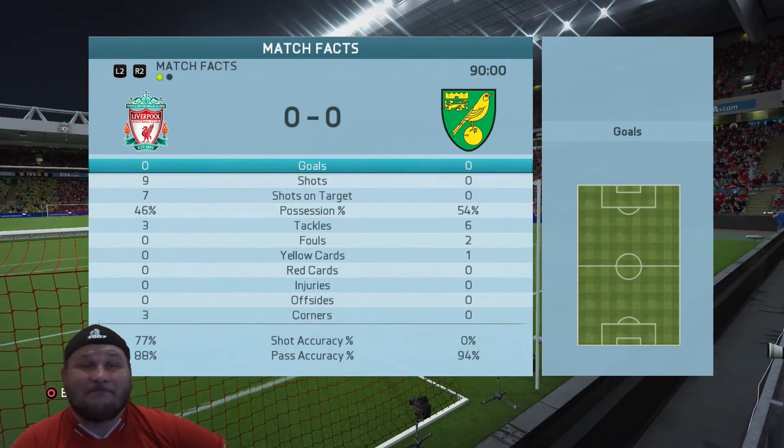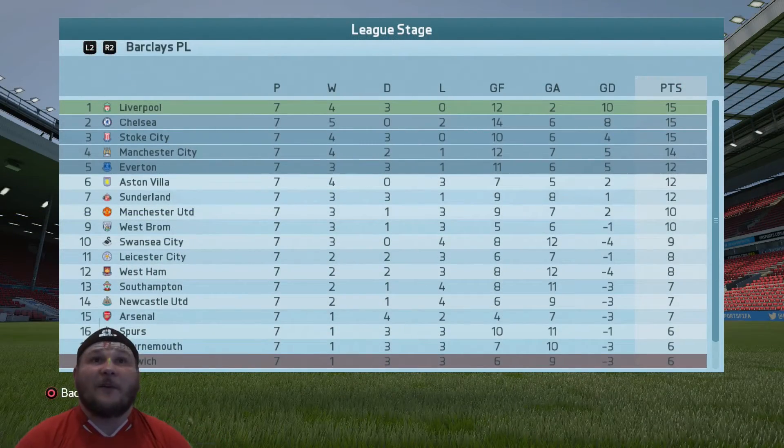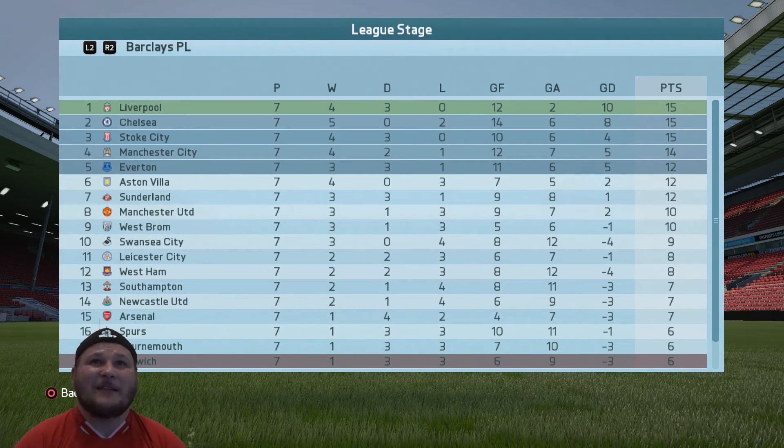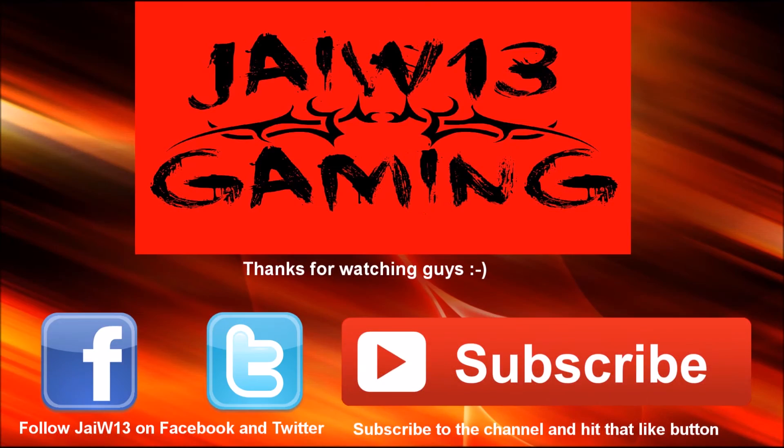Before we end the episode, I'll show you the league table. At the moment we are still top of the table, just on goal difference above Chelsea. Stoke are in third, City fourth, Everton fifth, United down in eighth, Arsenal in fifteenth — whoa — and Spurs below them as well. It's only seven games into the Premier League season though. Don't forget to come back next episode — it's the big one, the Merseyside Derby. If you've enjoyed this episode please hit that like button, subscribe to the channel, and as always, thank you for watching. Bye!